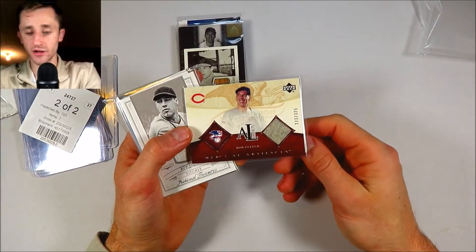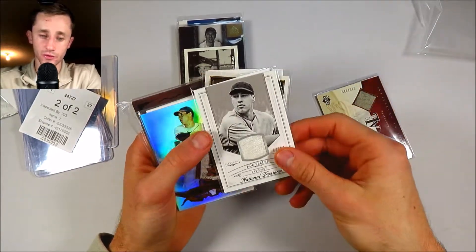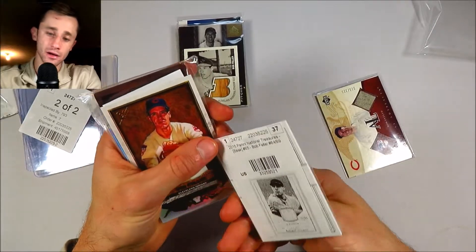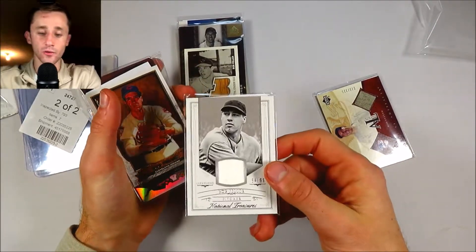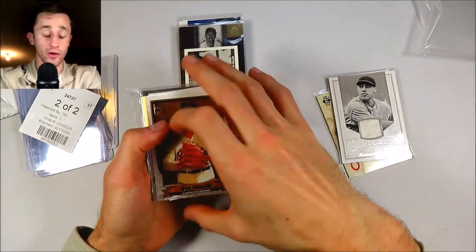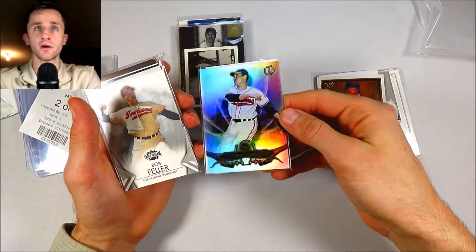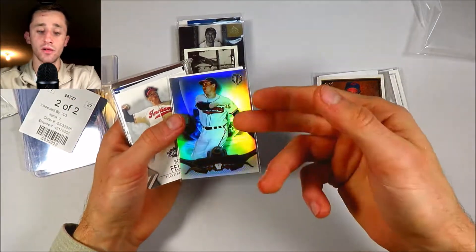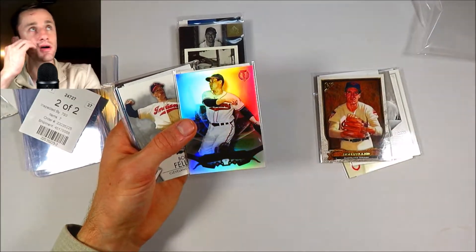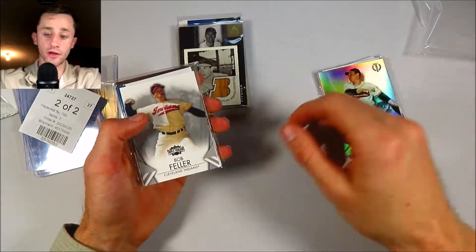Got a patch here, numbered 3 out of 25. It's pretty cool — another relic. What a gorgeous looking card from National Treasures, numbered out of 99, 2015. What a gorgeous looking card, what a cool patch too. That's sweet. I love getting patches of older players, especially a Bob Feller. There was a base Gallery there. Here's the Topps Tribute base card — a great shine test from 2016. So I have a lot of this rainbow, nearly complete now. I have the red out of five, the green, the gold, and now the base. So a lot is getting done on that 2016 Tribute.